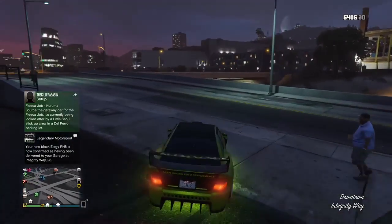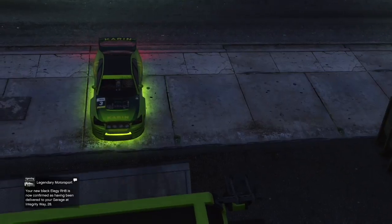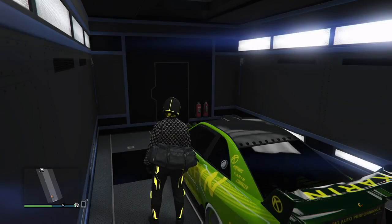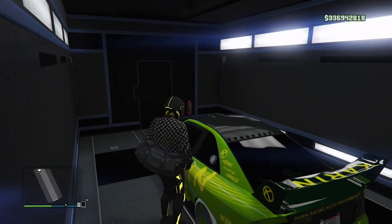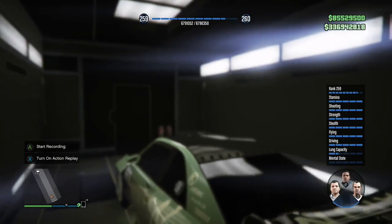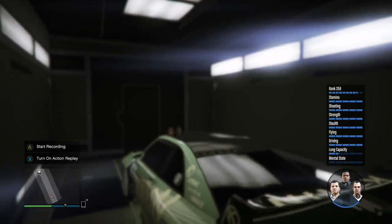What you want to do is get your Sultan and press right on the d-pad, then hold down the gas and keep holding it until you see the little yellow loading icon. You'll also need RH8s and Faggios — I'm going to show how to do it with RH8s. Get in the car, hold down on the d-pad, back up all the way to the wall, then go forward.